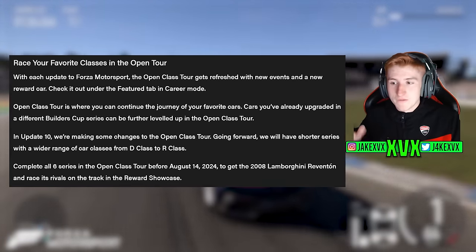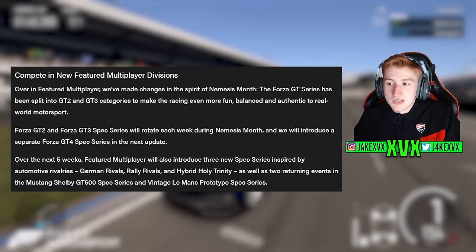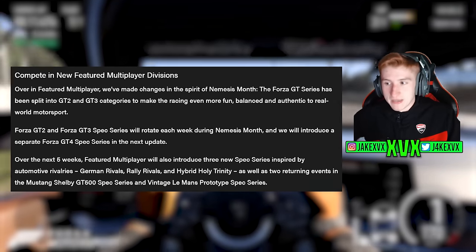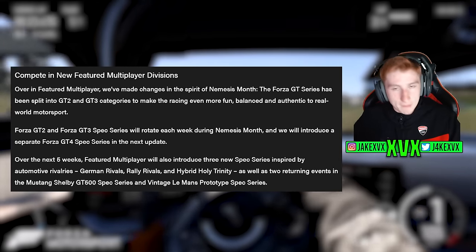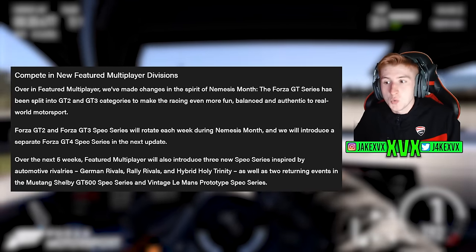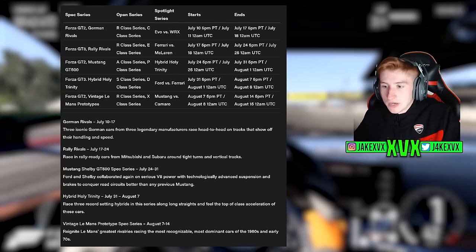In featured multiplayer there have been a few changes in the spirit of Nemesis Month. The Forza GT series has been split into GT2 and GT3 categories to make the racing more even and balanced. Forza GT2 and GT3 spec series will rotate each week during Nemesis Month, and a separate GT4 spec series will be introduced in the next update. Over the next five weeks, featured multiplayer will also introduce three new spec series — German Rivals, Rally Rivals and the Holy Trinity — as well as two returning events including the Le Mans Prototype spec series.